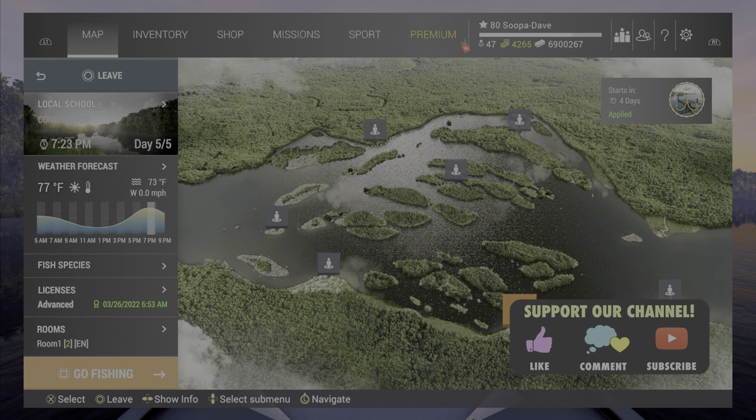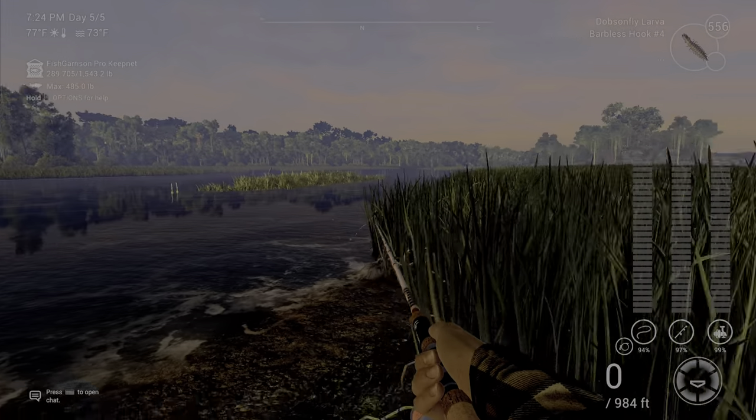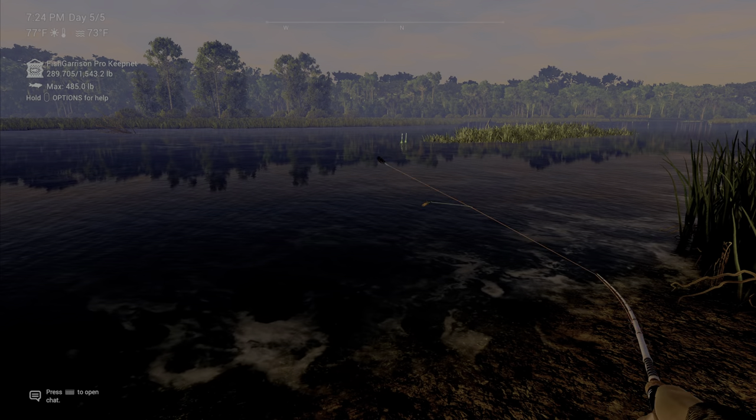Welcome back folks, for probably the coolest looking fish in the game — the elephant fish, here up at Congo River. You're going to want to spawn at the boat dock and bring your boat all the way up to this area right here. This is on the map, I will show you.